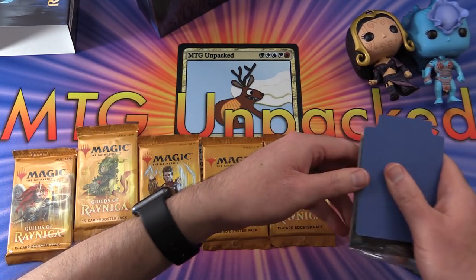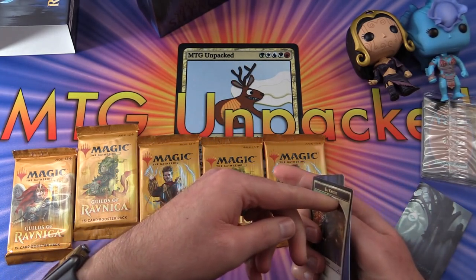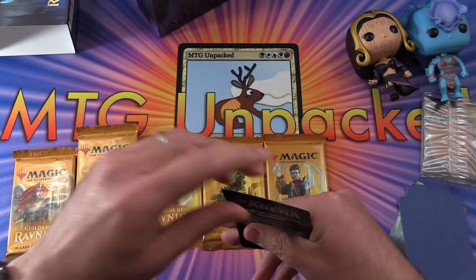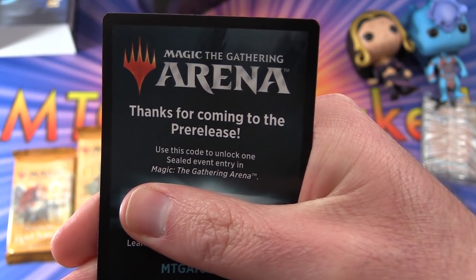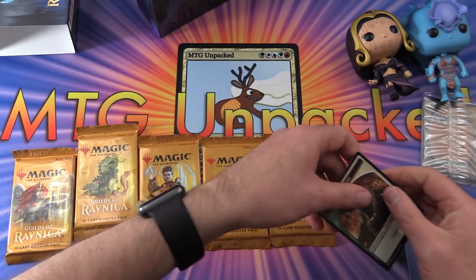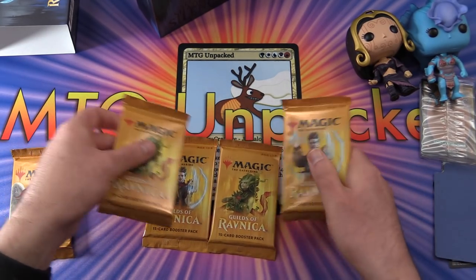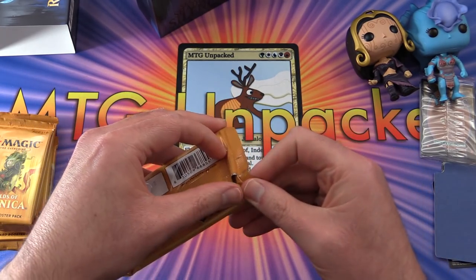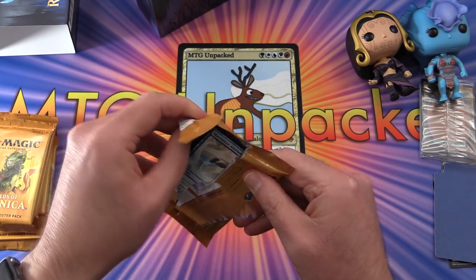And let's see what else we have here. We'll set the promo card aside. There is also a code for coming to pre-release — use this code to unlock one sealed event entry in Magic the Gathering Arena. So that is a nice bonus in the packs. Without further ado, let's get stuck into this and see what we pulled today, then we'll try to figure out what sort of deck we would build from this.